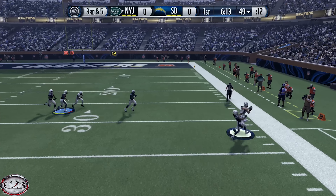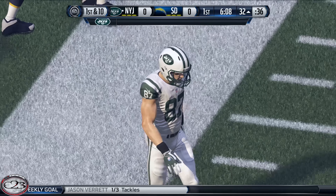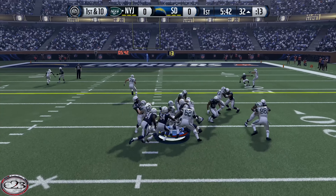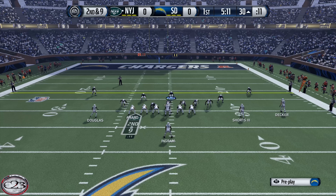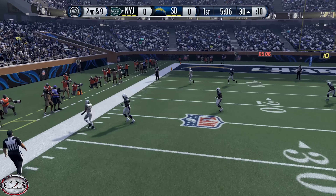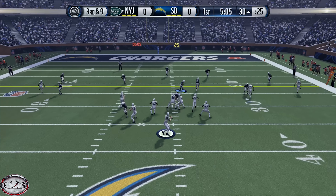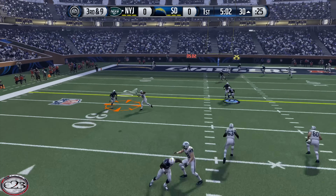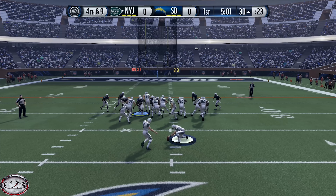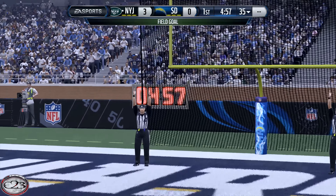Getting back to the gameplay, on third and five, Osweiler goes up top and somehow gets it over to Decker, who makes a pretty nice catch. The Jets are driving now, folks — we need our defense to step up. On first and 10 they go back to the ground and only gain one or two. Osweiler has all day in the pocket and overthrows his receiver. On third down, Osweiler drops back and throws into coverage — it could have been picked off by Jefferson. But either way, the defense did its job and only held them to three points. That's a win for the defense just about every time.